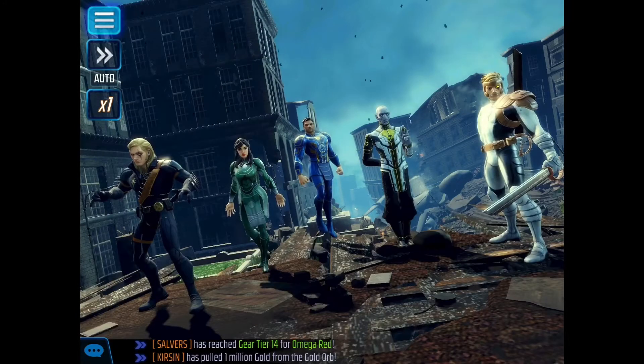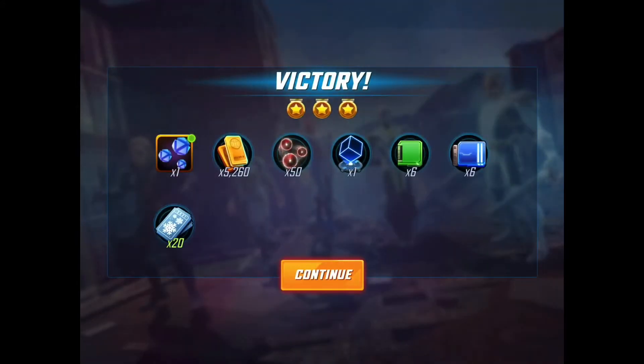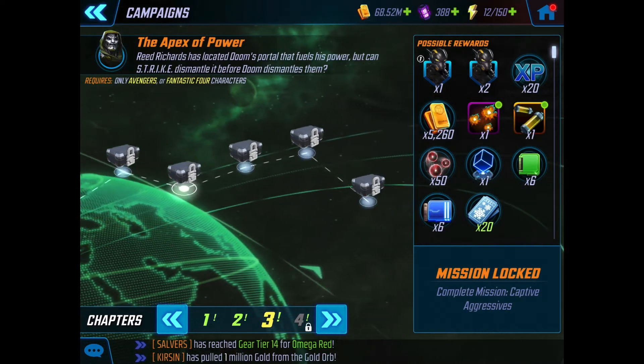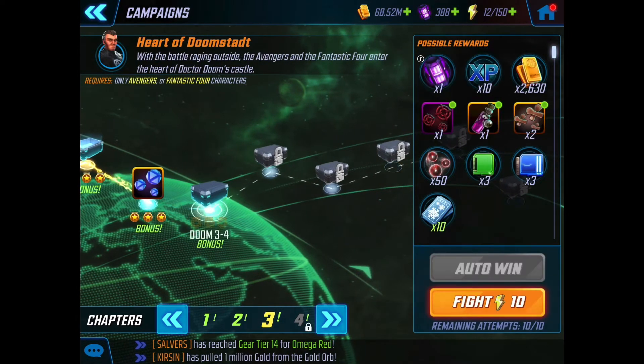That was fun — showcasing three of my favorite and most useful teams right now, three-starring the first three nodes of Doom War Chapter 3. Moving on to Nodes 4, 5, and 6, you need to use Avengers or Fantastic Four — I'm going to be using Secret Avengers for that. Then the final ones require Hero Tech or Hero Supernatural. There'll be two new videos coming in future — probably beginning of 2022 — I'll post those and let you know how I do.